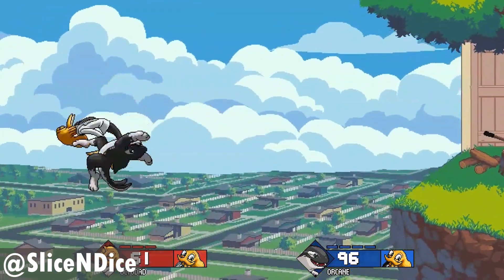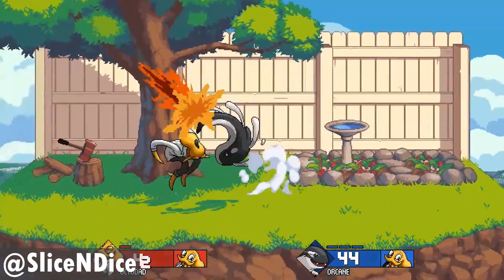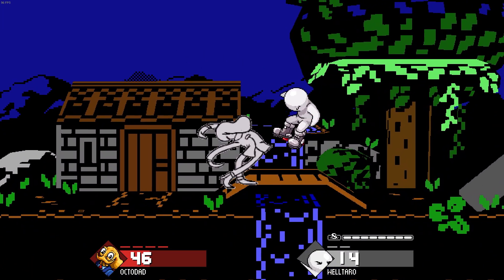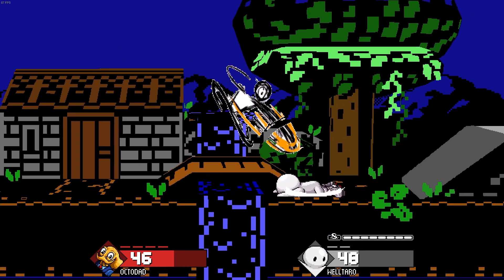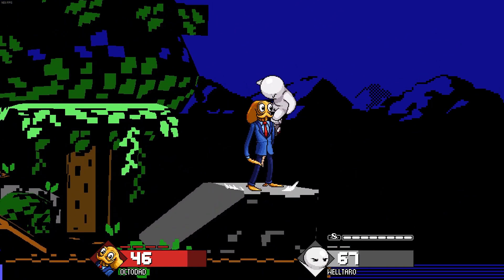A new Octodad assist has been added, which is Octodad's up air attack. Here it is being used by Slice and Dice to demonstrate its combo potential. Unfortunately, this assist didn't launch without problems, as shown by the V0.4.8 hotfix that followed soon after V0.4.7. This hotfix fixes a glitch where the new Octodad assist could be damaged, which is just wild.